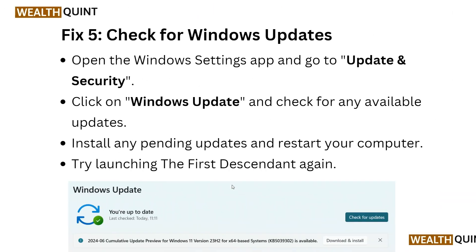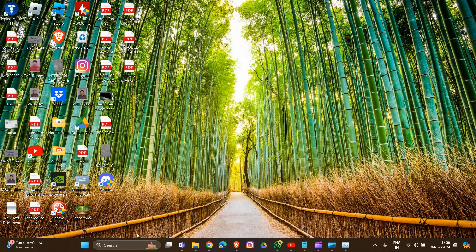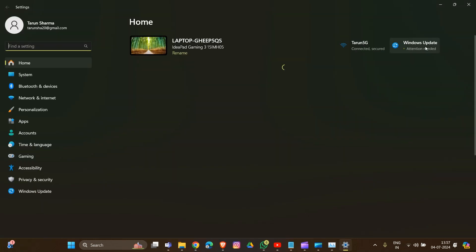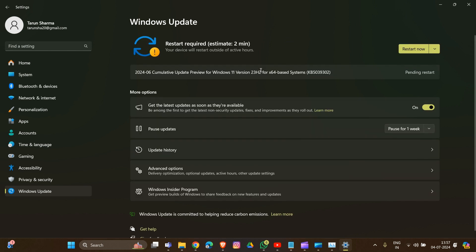Fix 5 is to check for Windows updates. Open the Windows Settings app and go to Update and Security. Click on Windows Update. If an update is available, the option to update will appear — click on it and wait for the update to complete.